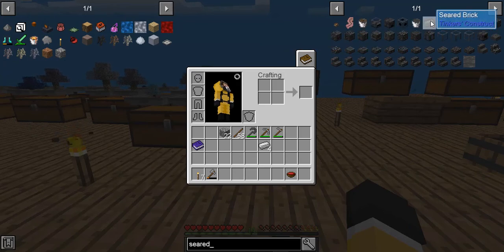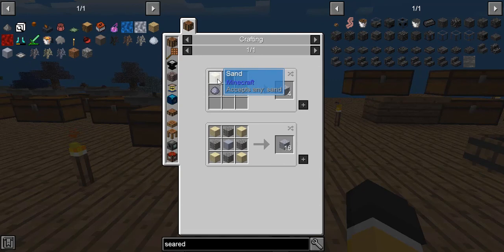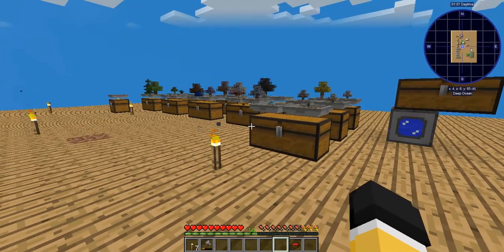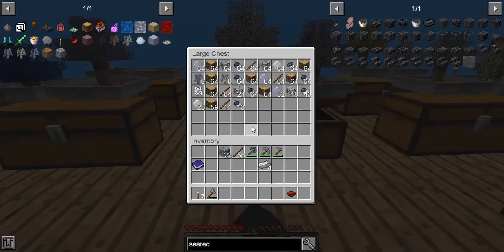In order to make seared bricks you need grout. Grout is simply sand, gravel, and clay. You can smelt it into blocks, or you can just burn it. So this is clay — we're going to get all the clay that we have and turn every single piece of it into clay blocks.